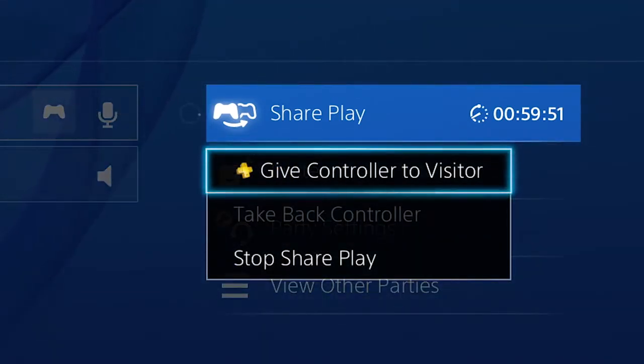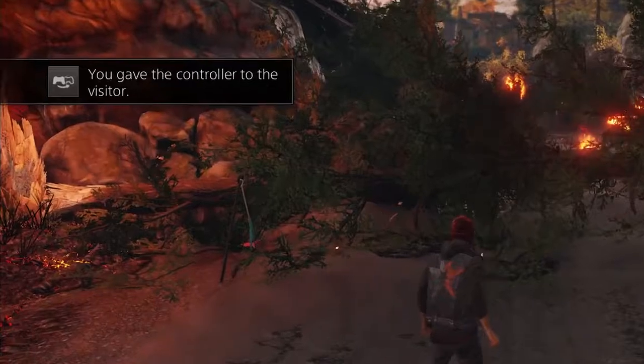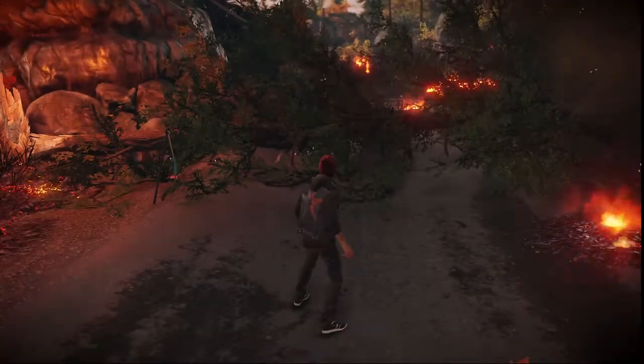You can select Give Controller to Visitor, which is just like passing your controller to your friend sitting on the couch next to you — except here, you're doing it virtually. Stuck in a particularly difficult section of a game? Just hand the controller to your friend through SharePlay and let them try.